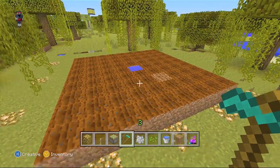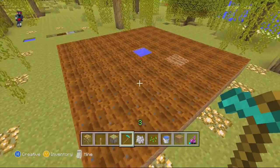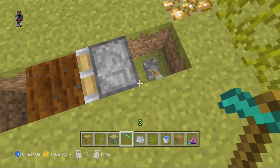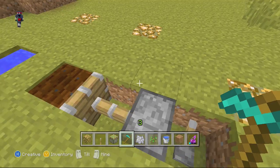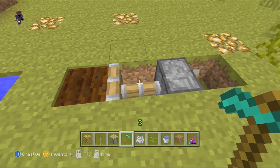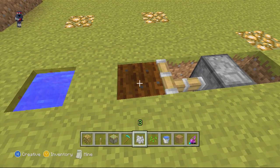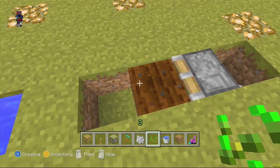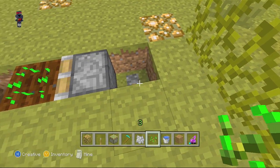If an enderman spawns or teleports onto a dirt block, then it'll be dehydrated. And over here, as you can see, the piston doesn't really affect it that much, but if it's on top of the block, then obviously the crops will disappear from it and it will not work.